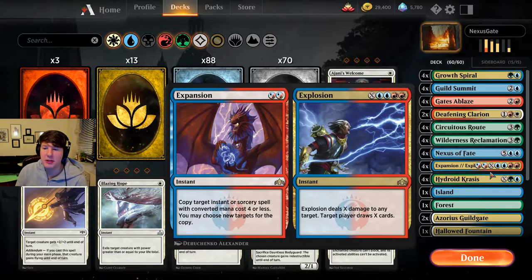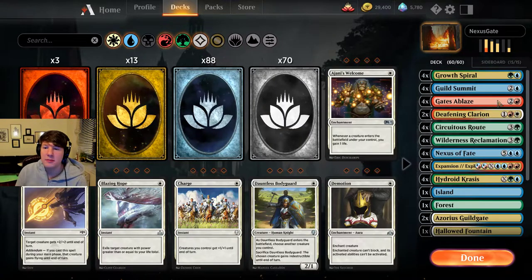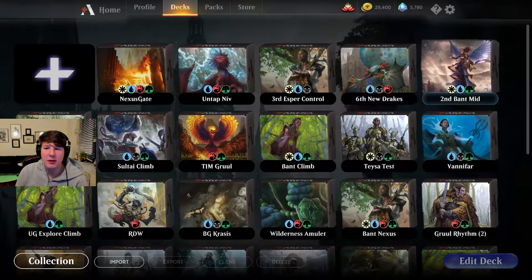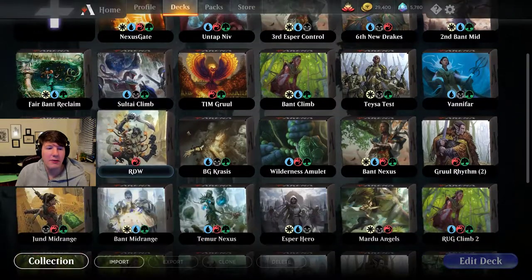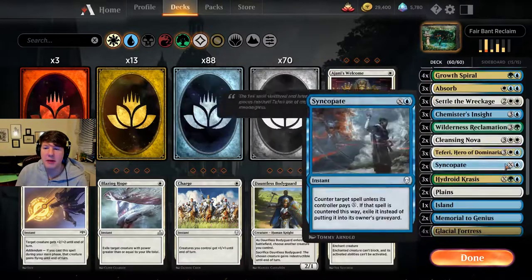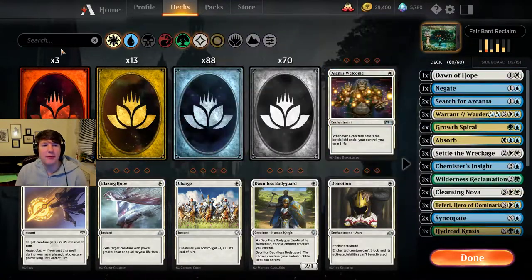That's what I feel like these decks are sometimes missing — these Wilderness Reclamation decks. You need a way to make use of that mana on their turn beyond just Expansion/Explosion. Lastly, I want to play with another build — taking something like this Bant Reclamation deck and tuning it to have a lot more flash creatures in it.